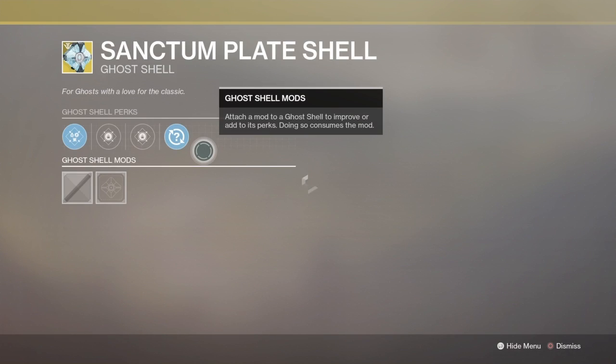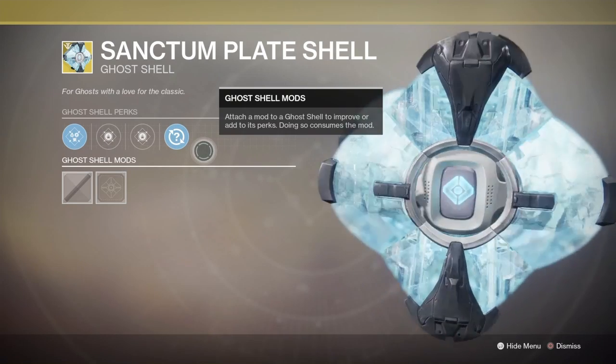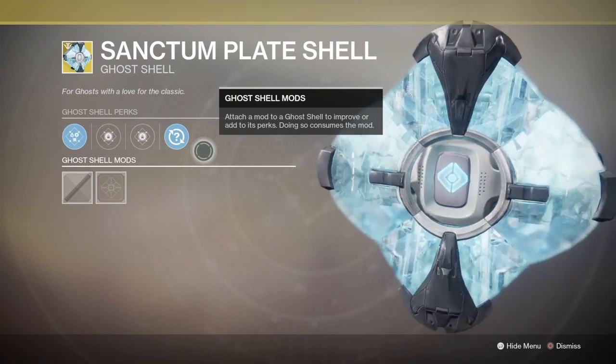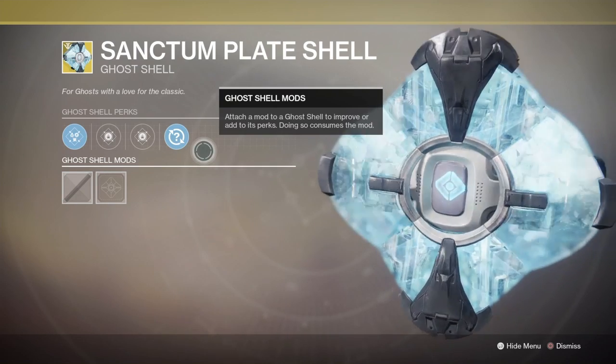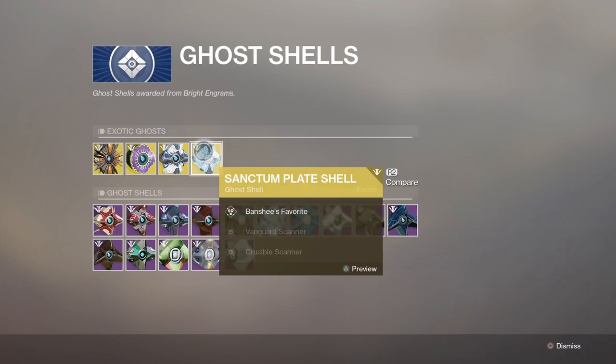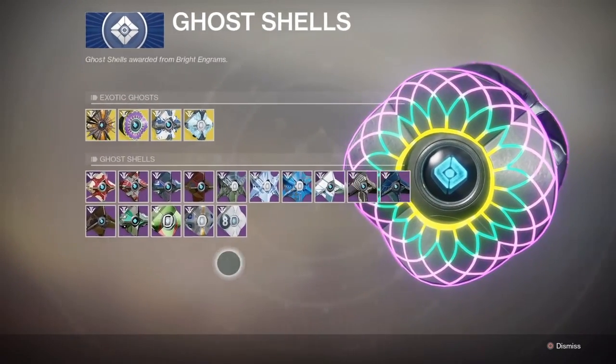This is the Sanctum Plate Shell — looks like the ice from when you go in the caves on Mars. And here are some legendary ghost shells you can go look at. I don't want to go over all of them.